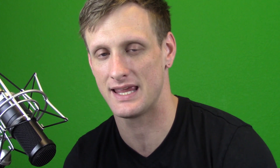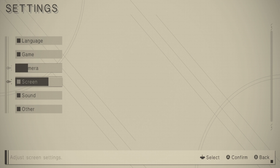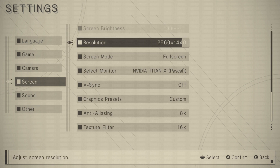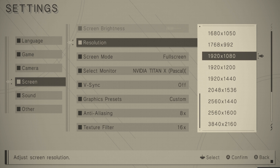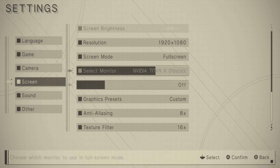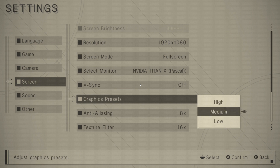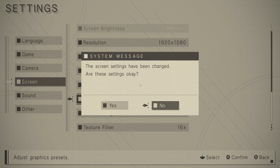For settings, we went ahead and set everything to the high option, which cranks every setting up to its maximum — anti-aliasing all the way up, texture filtering all the way up, shadows all the way up. The only thing it doesn't turn on is vertical sync, which doesn't really affect much anyway. Most importantly: this game is capped at 60 frames per second. You did hear me right — 60 fps cap.